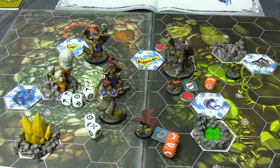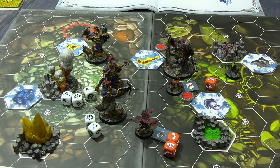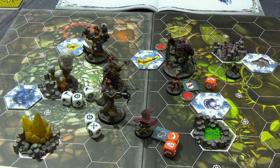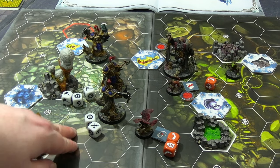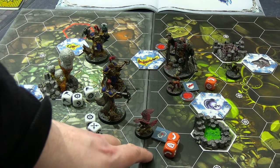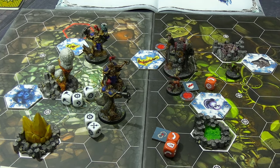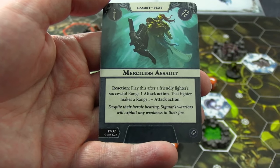First activation for the Farstriders: Elias Swiftblade — already at half health — activated with her Storm Saber, rolling three dice needing swords for two damage. She got a crit and a success. The attack was not blocked, dealing two damage to the bird, killing it — one glory gained. But it didn't stop there: Merciless Assault kicked in, a reaction allowing a range three-plus attack after a successful range-one attack. Elias used her bolt storm pistol, rolling three dice into the monkey and also getting a crit.